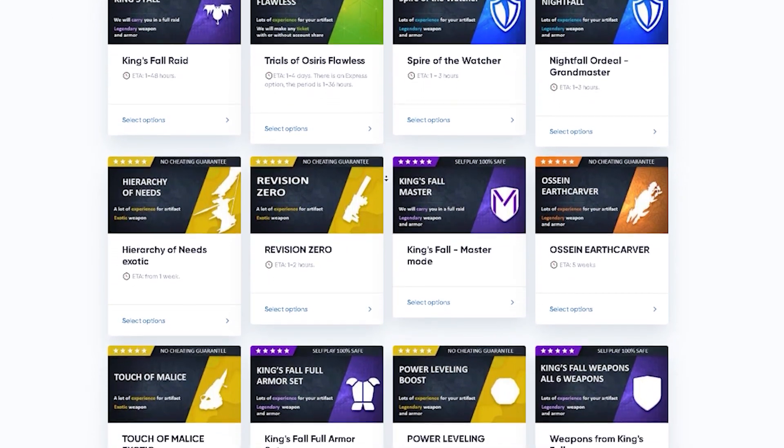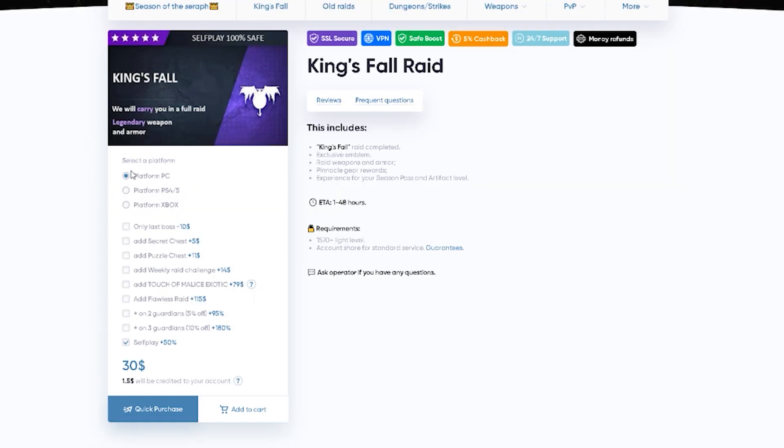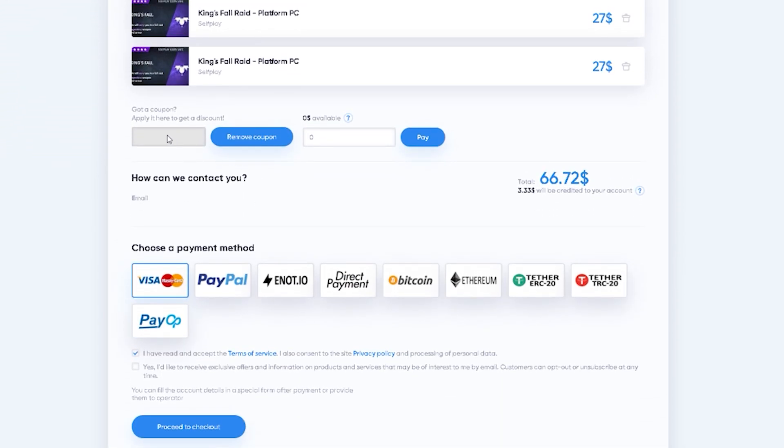All the services can be done without account sharing — you don't need to give your login or password. To order a service, choose a self-play option, then select your platform (e.g., PC). Go all the way down and click self-play. Once you're satisfied with your purchase, add to cart and click purchase. Go to your coupons and type code HECTIC for a 15% discount on all products. Then type your email so they can contact you, choose a payment method, and check out.